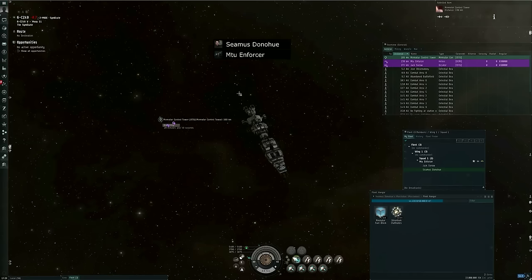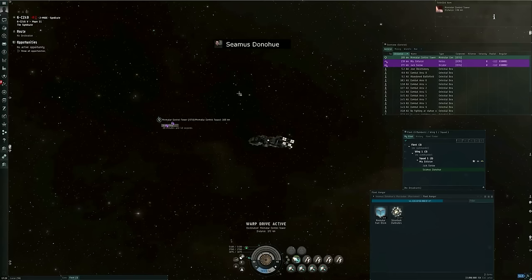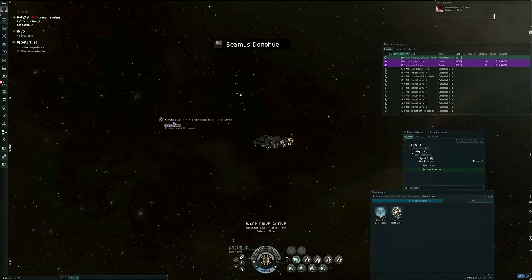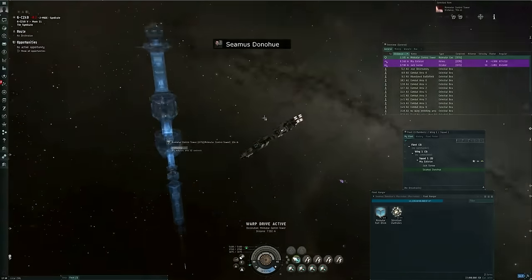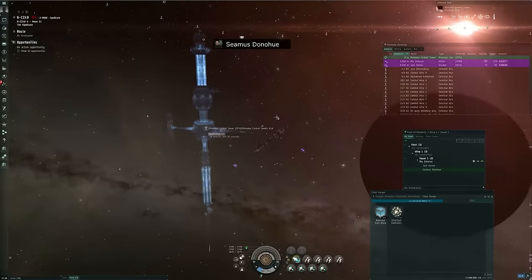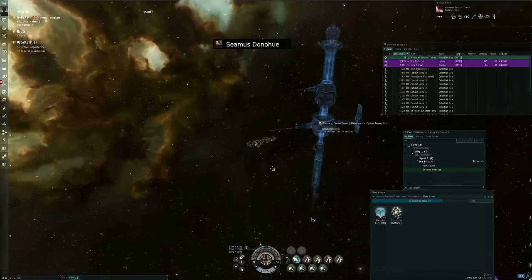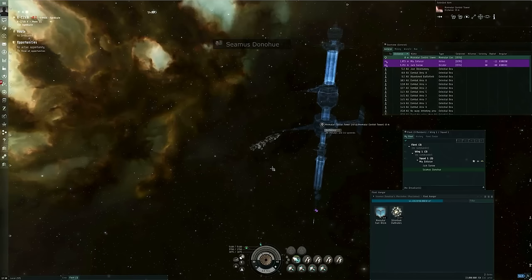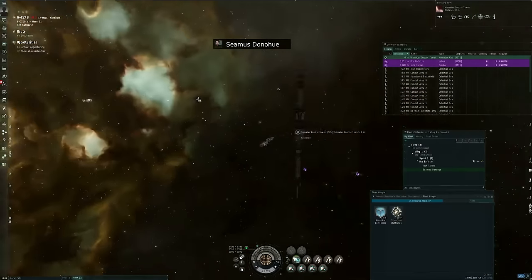It just popped up next to me. Warping over to the control tower since it's more than 150 kilometers away. You can see this blue translucent thing where the control tower is going to appear. Anchoring is a 30-minute process — I'm not going to bore you with the entire 30 minutes, so let's skip ahead. We've skipped ahead to the part where the control tower has finished anchoring.